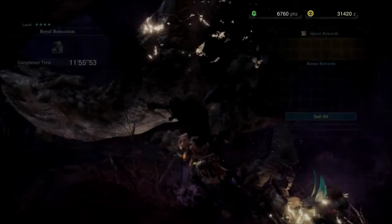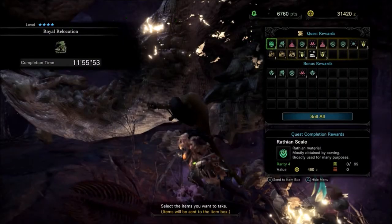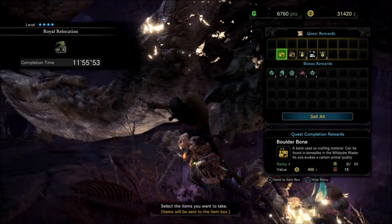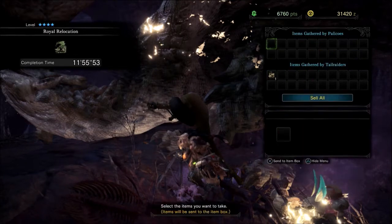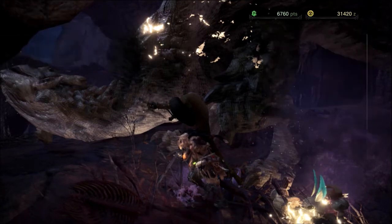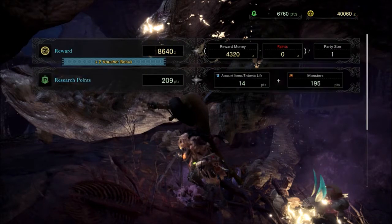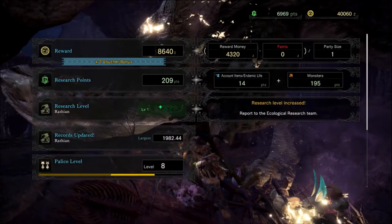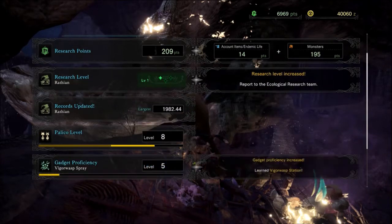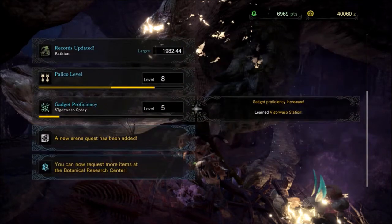Basic Bonehead makes things a lot easier. Got some scales, flame sacks, some thunderbugs, and a monster bone as well — that gives me some money. Vagor the Palico is now leveled up to level 5, so it's making some progress.